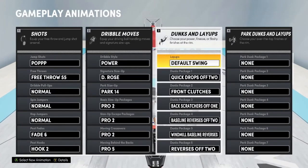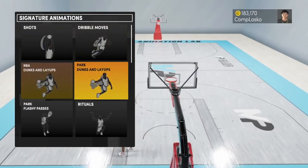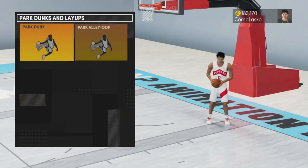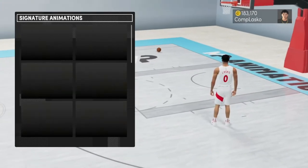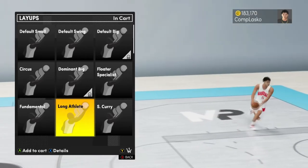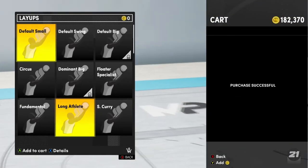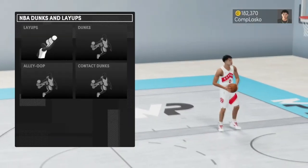For my dunks and layups — for the layups, you guys need a different layup. Let me show y'all what layup you need, because a lot of people be missing their layups and missing everything. Long Athlete — I keep confusing the two layups: Default Big and Long Athlete. Long Athlete — the way you just go shoot, you won't miss the layup ever again if you have this layup. Trust me.